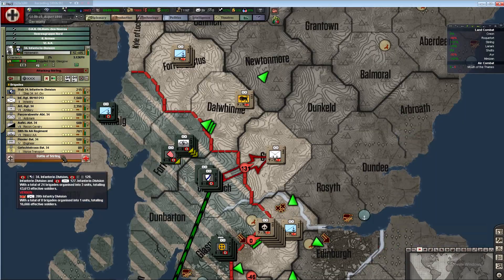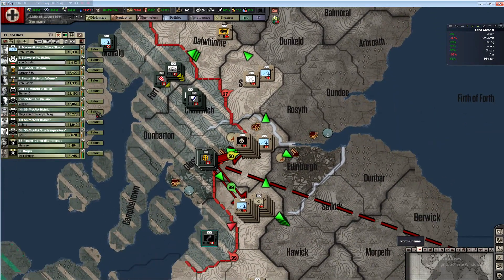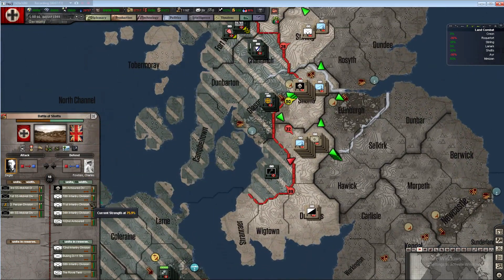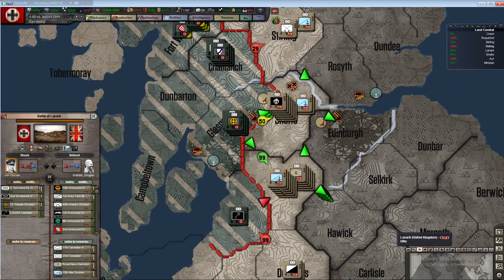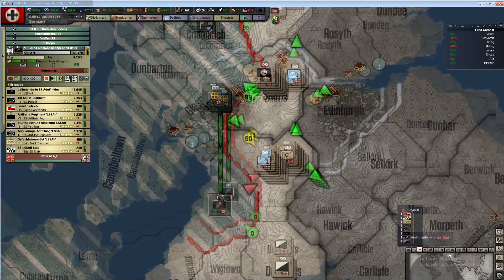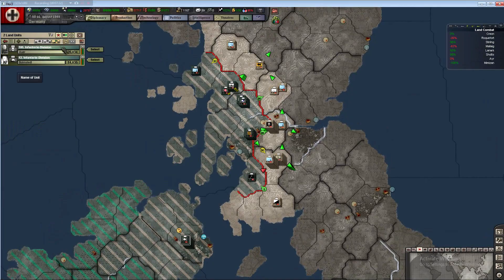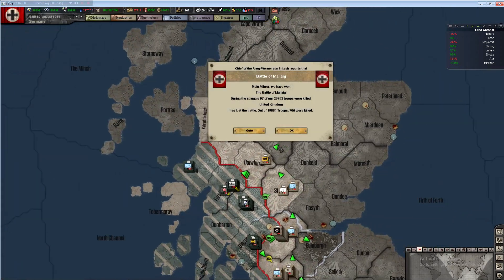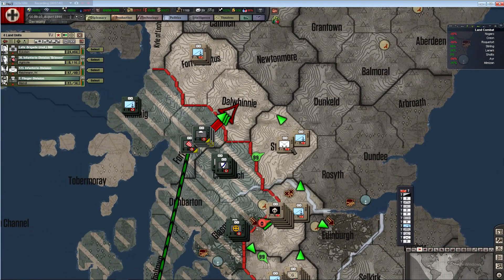There's only one unit here, it shouldn't be that difficult. Cancel that attack and concentrate on defense. They're getting supplies so I can't afford to bring more units in. I could load up some guys and transport them over. Hopefully this will do the trick - finally breaking through there, flank here, then flank there.